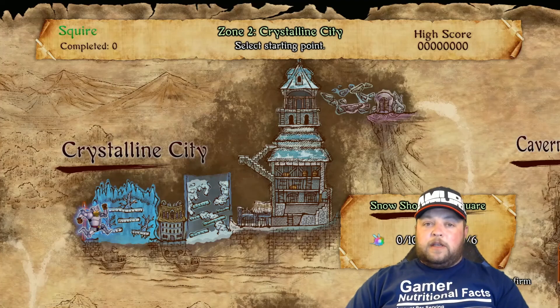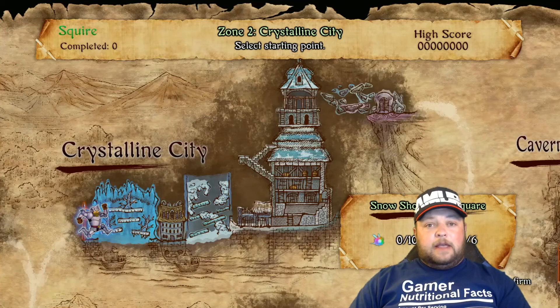Welcome to another Ghosts and Goblins Resurrection video. This time I'm going to show you where all the treasure chests, the black chests, the bees, and the hellhole are in the Crystalline City.